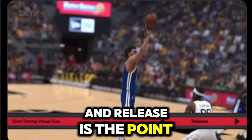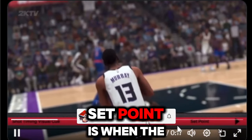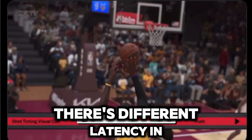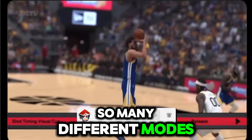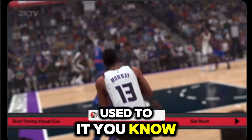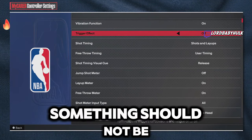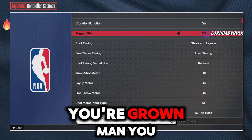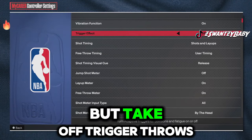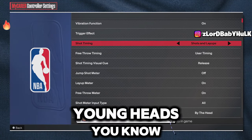Jump is the point where your player's toes leave the floor. Set Point is when the ball is raised up above the head before the shooting motion begins. Push - the default setting - is when the shooting motion is underway and the ball is being pushed forward. Release is the point just before the ball leaves the shooter's hand. The problem with all this is there's so much latency in 2K across different modes. You have to get used to it and have your prediction skills up - you can't always go off the cue.